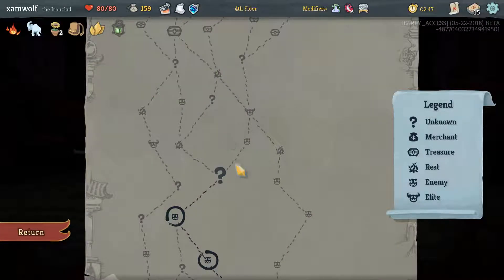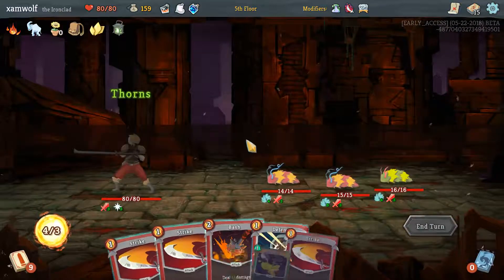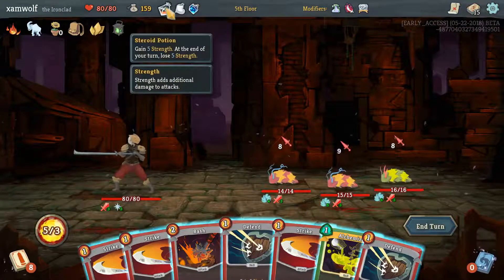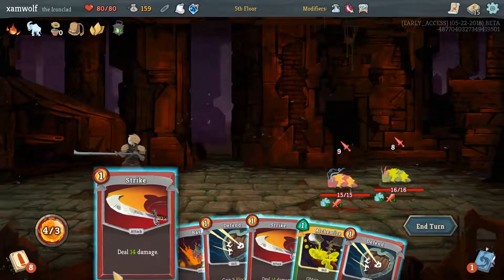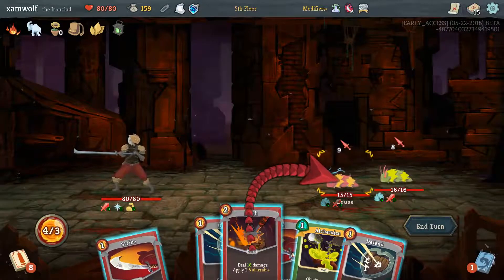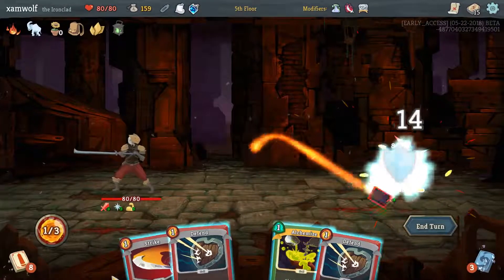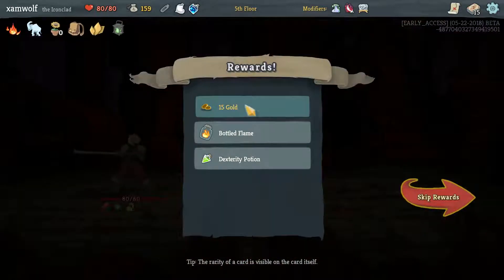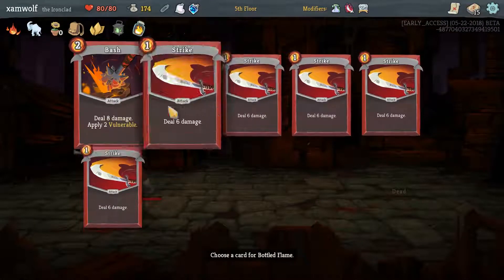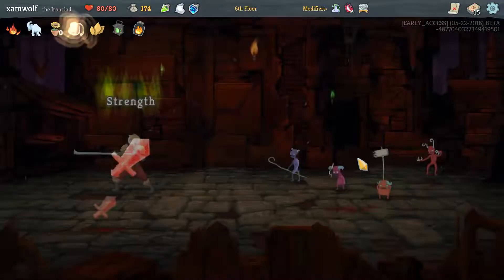Steroid potion — that's five strength for a turn, right? Not bad. Another fight. Five strength, hit you for 14, 16, 14, 14. The lantern and the happy flower gave me something: choosing an attack card will always be in your starting hand. That's pretty bad, but at least we'll have a strike every single turn.